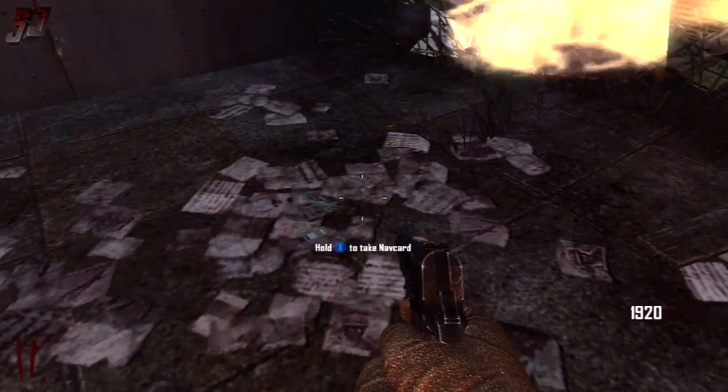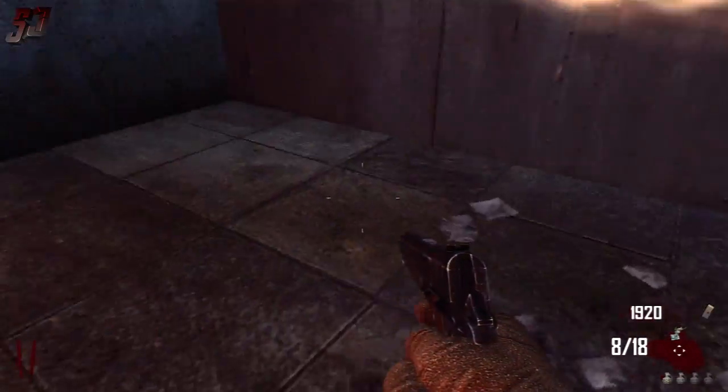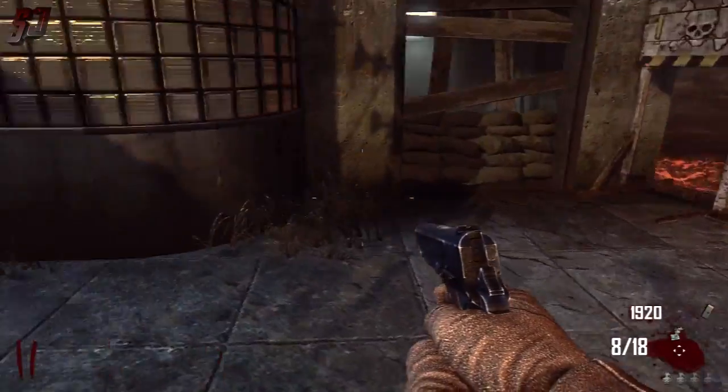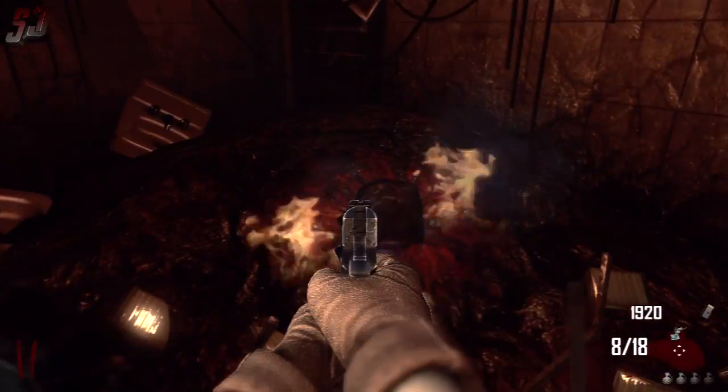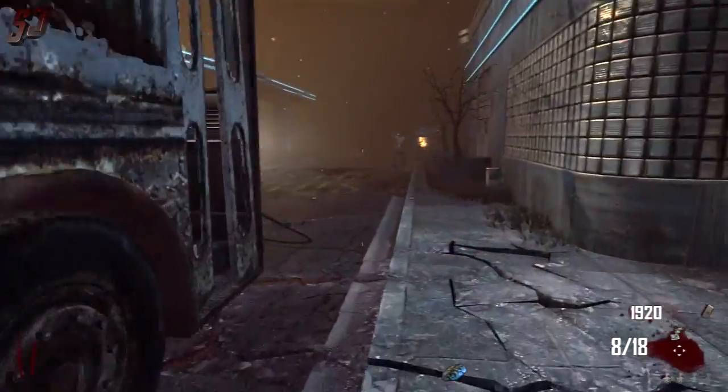The first thing we're going to grab while we're here is the Nav Card itself, and that's behind the bus depot here, which is the first spawn location. So just go behind there and grab that while you're there. You can also get the Element 115 Meteorite, which is found in this hole here. Now it's always found in that location.